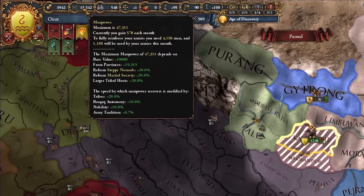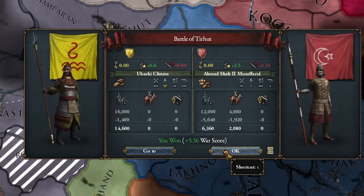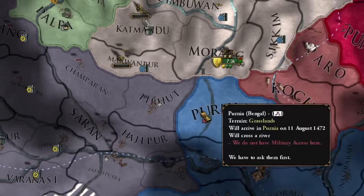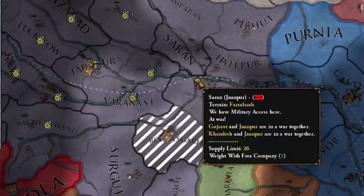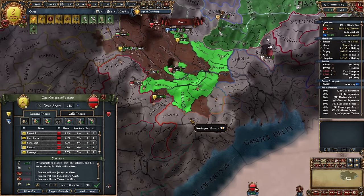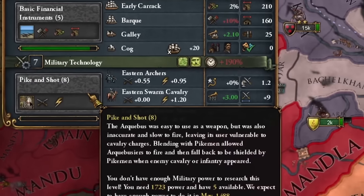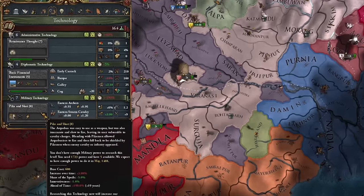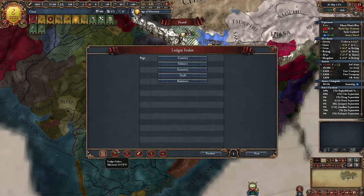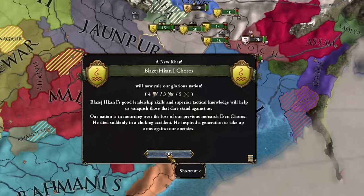I chose the first idea from the era, opting for less aggressive expansion. Within a short time, my enemies' armies ceased to exist completely. I let Jaunpur's allies pay me tribute, captured as many forts as possible during the war, and constructed routes to further targets. Ahead of schedule, I advanced to 7th military technology — cannons were crucial. Now the main goal is to conquer as many provinces as possible and develop Hinduism.